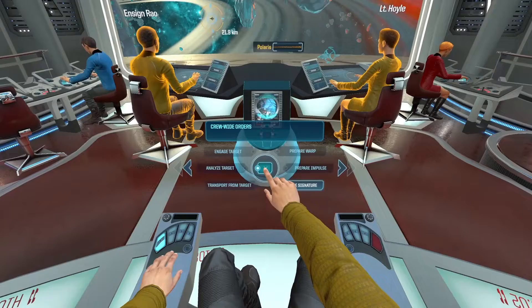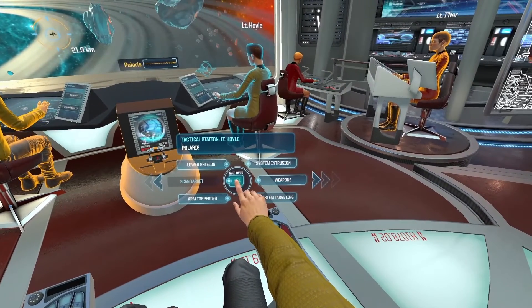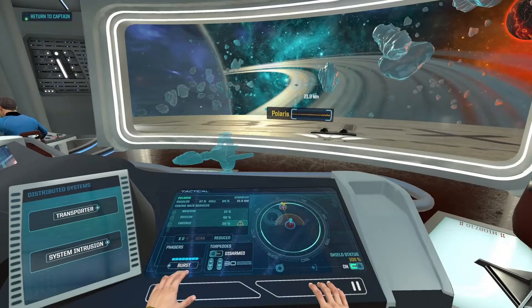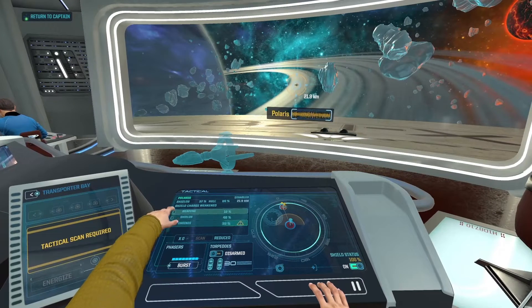Now we're taking supplies to a research station in the Perceph system. Something went wrong, something happened to the star — we got hit by some kind of blast wave and now we can't reach anyone at the station. You have to go back, you have to help them, please.